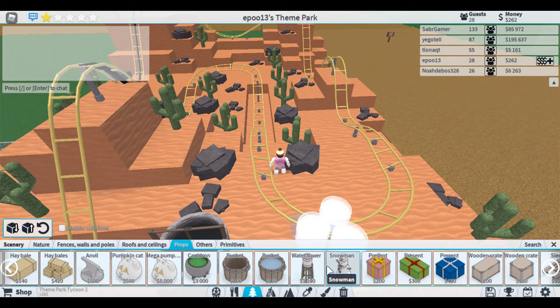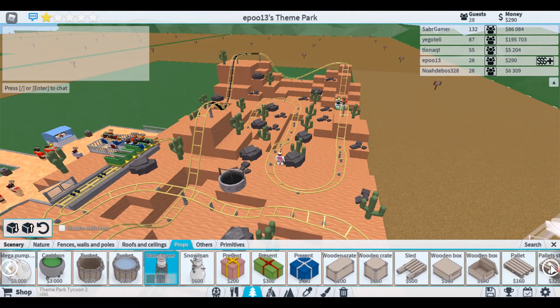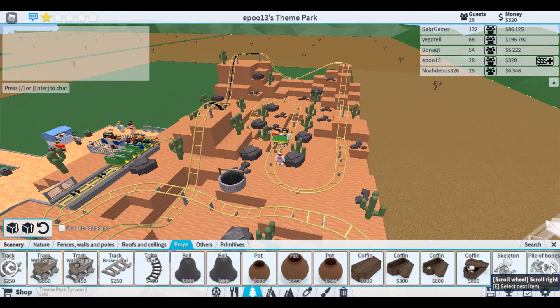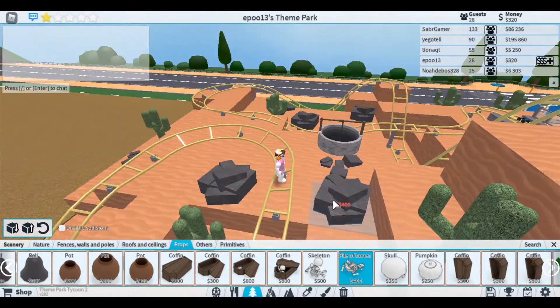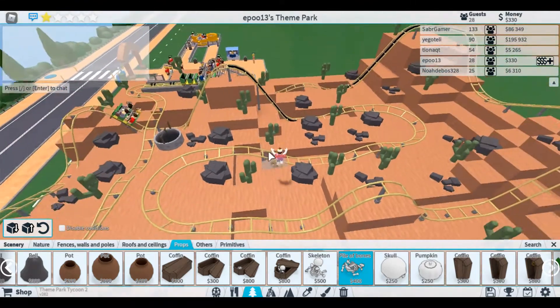Water tower? Number one, it's too expensive, and number two you wouldn't see it in the desert - this is the desert, not like an outback of some sort. I definitely want a pile of bones in here - I one hundred percent want a pile of bones. But it's four hundred! Why is everything so expensive?